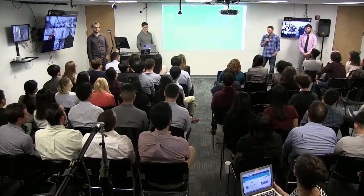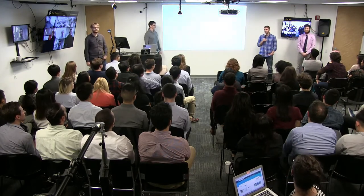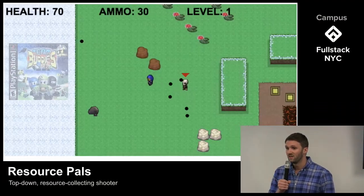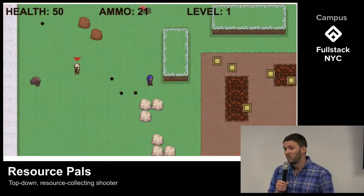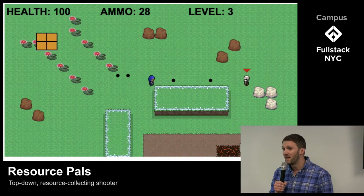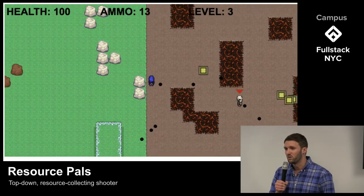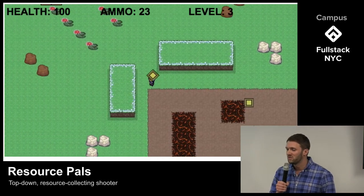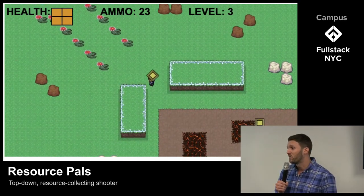Hey everyone, thanks for joining us. I'm John, and these guys are Brian, Arthur, and Danny. Together, we're Resource Pals — a top-down resource gathering shooter inspired by the cult classic game Team Buddies. Team Buddies was Arthur's favorite game as a kid, but only he and his friends knew about it. When he pitched us, it wasn't just a game — it was a chance to design a truly real-time interactive multiplayer architecture. Putting this game online exposes it to new people and lets Arthur and his friends play from anywhere in the world.